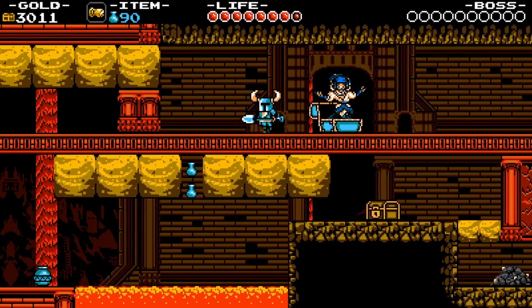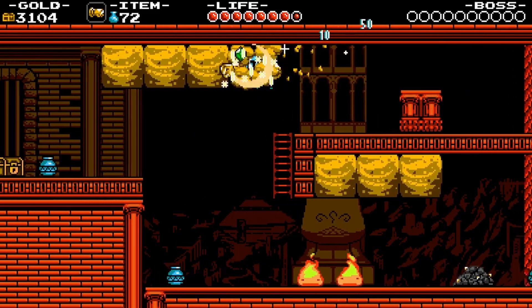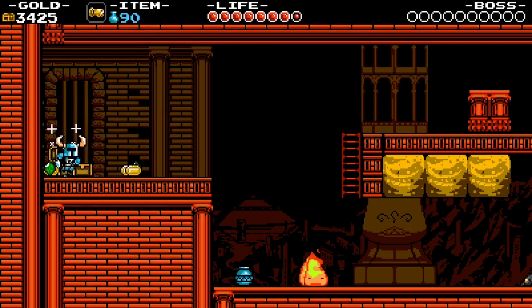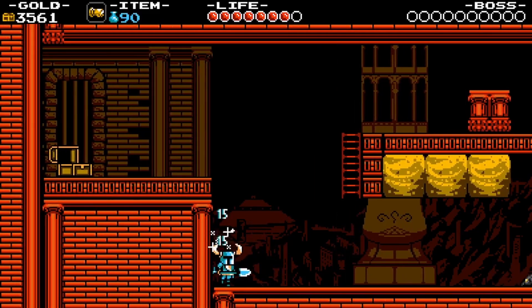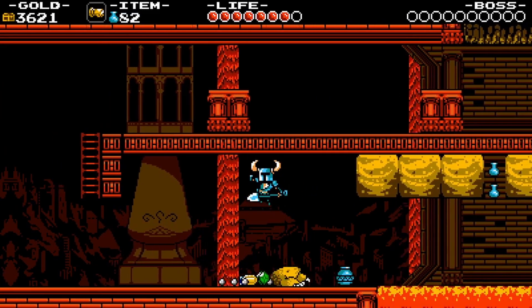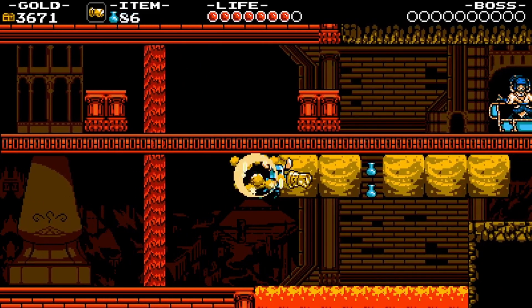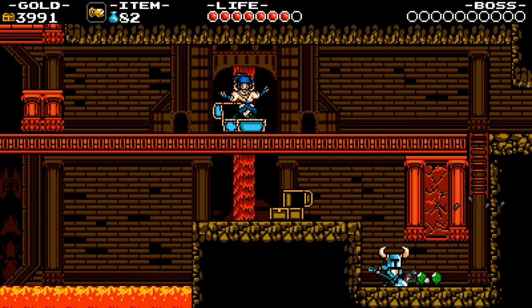As long as you have a block nearby and just spam the item button, you can traverse via blocks. It is such a fun item, and you can also go through enemies. You just gotta immerse your inner Jojo fan and just either go Ora Ora Ora or Muda Muda Muda, whatever you want to do. I prefer going... Ahhhh! Ti-ti-ti-ti-ti-ti-ti-ti! Anyways...